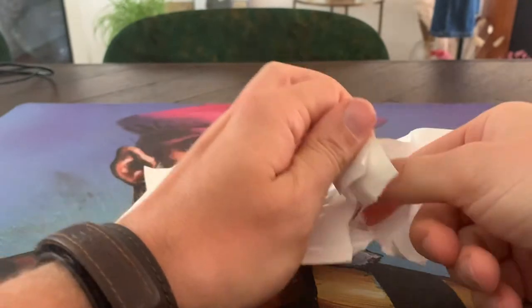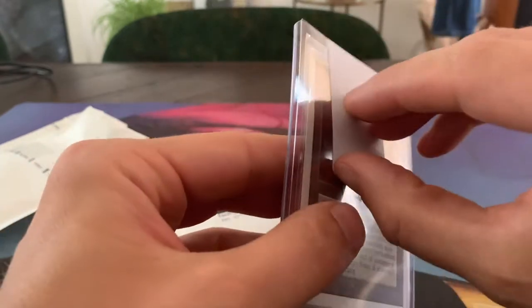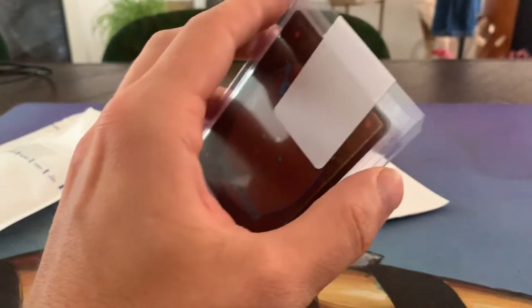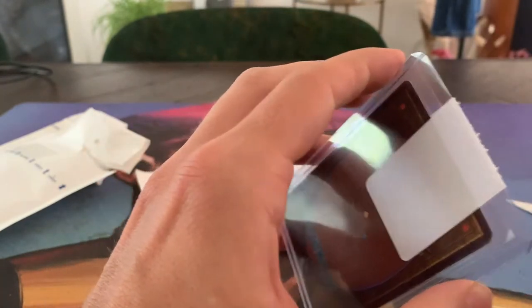Let's see. That's in a nice top loader. Opening it up here, some plastics. There we go. Oh, this is such a beauty. Let's have a look. I'm going to try to open the seal here. There we go.